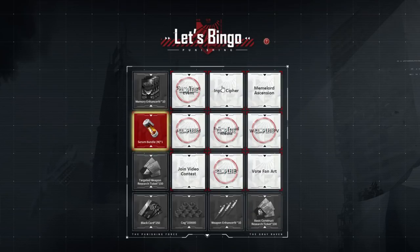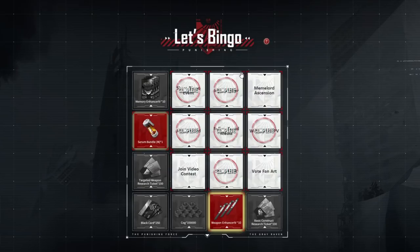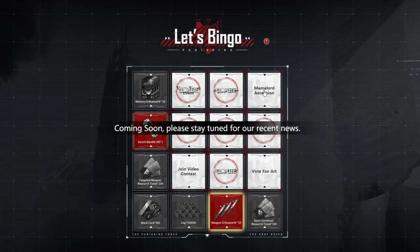Now, a couple of things are required — for example, like input cipher right here. Somebody told me this is 0716, which is the most memorable day for Punishing Grey Raven. I believe that's the launch date. So make sure you guys try to complete the bingo event so that you get all of this. You can't complete it yet, because this Meme Lord Ascension is not available yet.